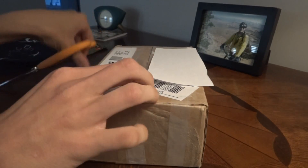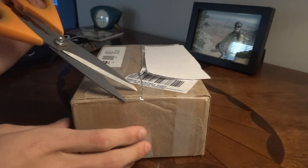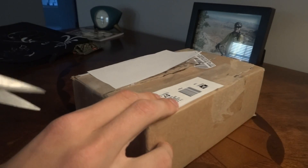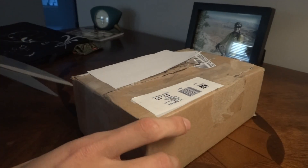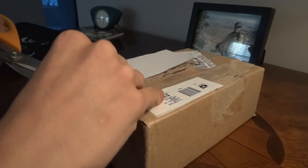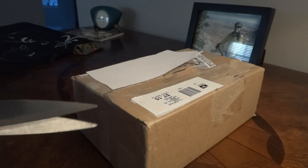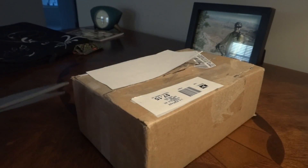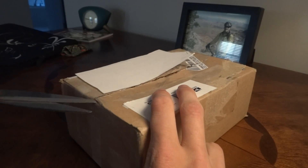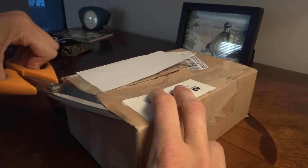Let me unpack this. The reason that piece of paper is on there is to protect his location information and stuff like that. Yeah, you saw 'Elijah' on there — that's all I'm going to tell you. I'm so sorry this has taken so long. He has packed this extremely well.